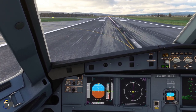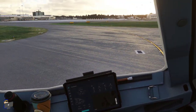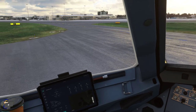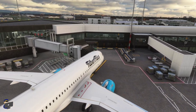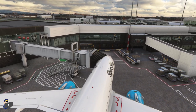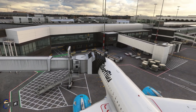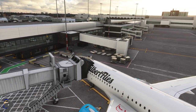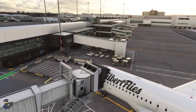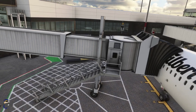Welcome to Glasgow. We're parked up here on stand 22, and as you can see the jetway is in the process of connecting to the aircraft — in fact it's now done and connected very nicely indeed. It should be noted that the two-axis jetways, like the one next door, do not currently function; the developer tried to get them to work and had some success but they don't work reliably, so currently they're not animated at all.